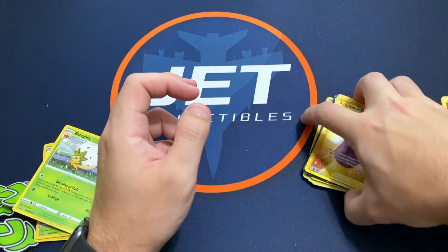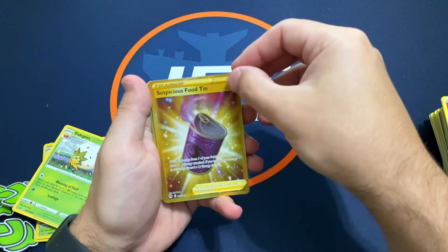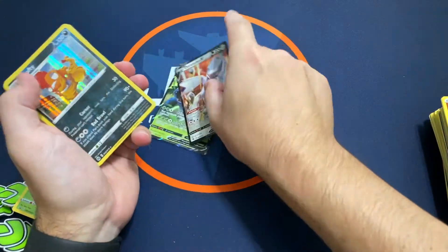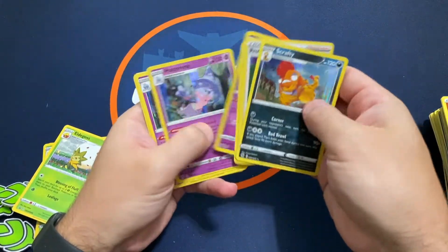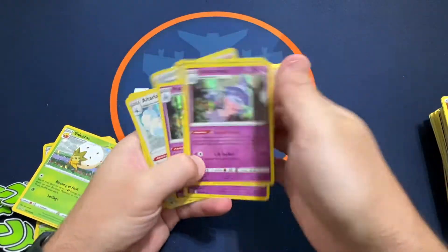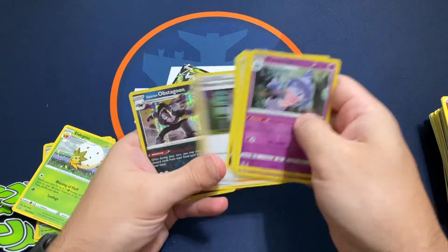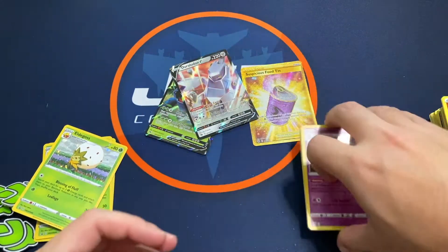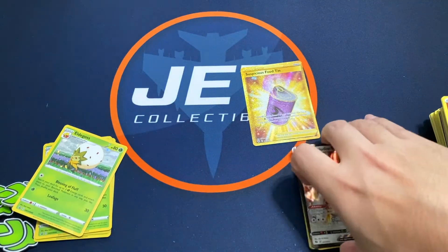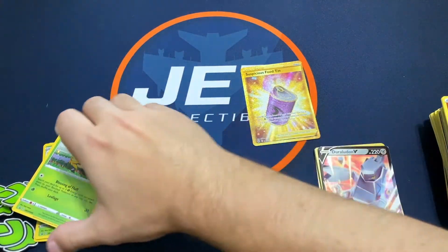So I ended up with a Suspicious Food Tin, two V's, and then all the Hatterenes you could want - all four of them. It's a pretty fun break if you find some. I say give it a shot - always nice trying to search for some Charizard, see if you can find some.